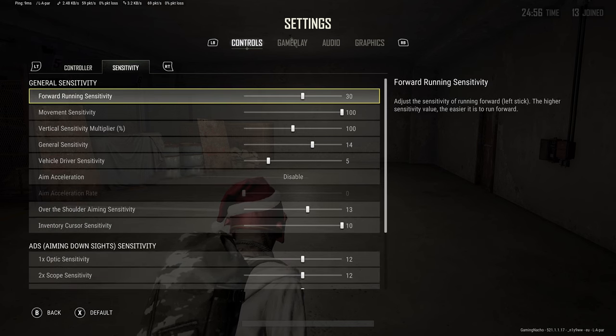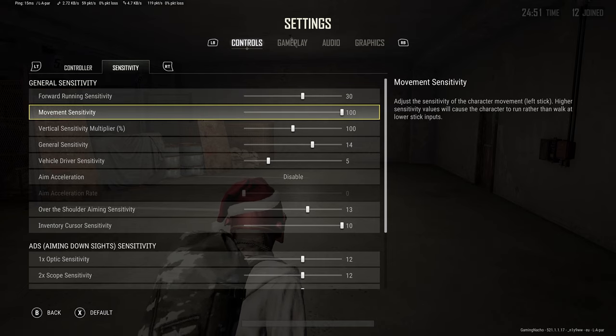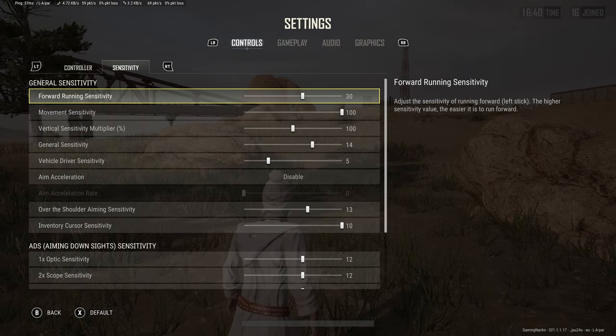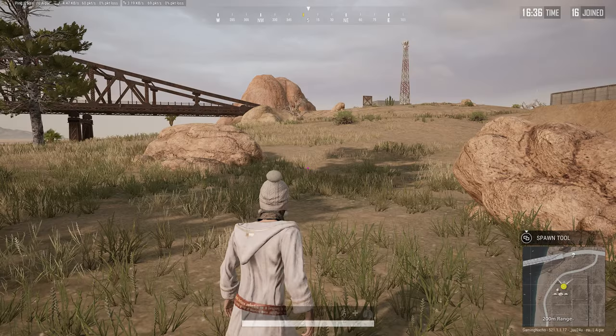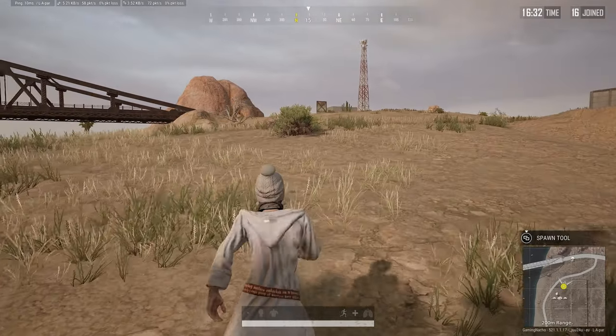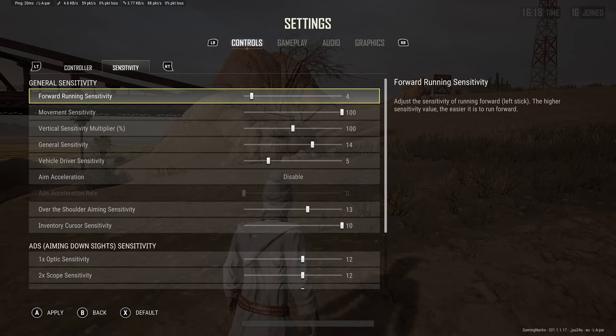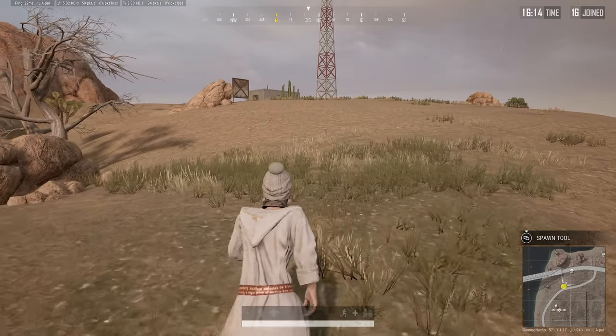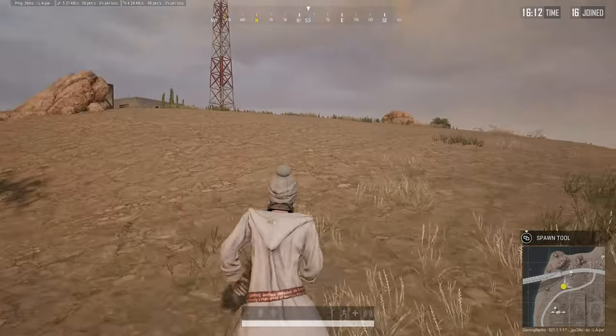Now we have forward running sensitivity and movement sensitivity. Both of these are a little broken and don't make too much sense in PUBG — it can be very confusing. Forward running sensitivity will make you feel like you're running on more of a grid; the higher it is, the more grid-like it becomes. For console it's better to have it as low as possible. Be careful with these settings as they can affect how you fly into the arena. For movement sensitivity, I suggest you have this as high as possible.